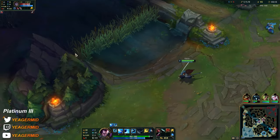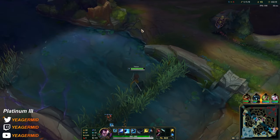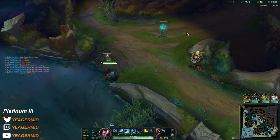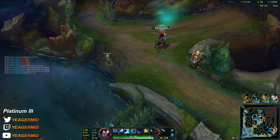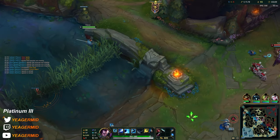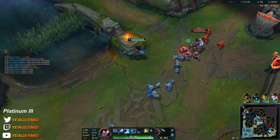It's really going to suck if another person is roaming. I should probably be warding bot side because of the Tahm Kench. Looks like Belva is also bot side, so these wards are doing nothing.